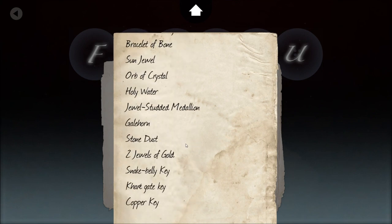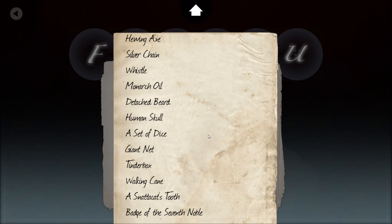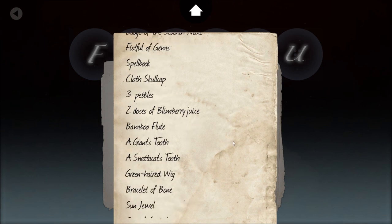We've got quite a bunch of stuff here. There's a sword and a long sword — one is minus two and one is plus two, and obviously I prefer the plus two. Items include a Hefty Arrow, Hewing Axe, Silver Chain, Whistle, Monarch Oil, Detached Beard, Human Skull, a set of dice, giant net, tinderbox, walking cane, a Snatter Cat's Tooth, Badge of the Seventh Noble — found way back in Kare, City of Traps — a Fistful of Gems which we've yet to sell to anybody, and a Spellbook.